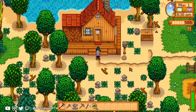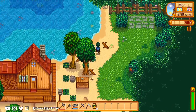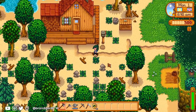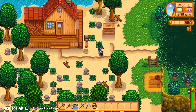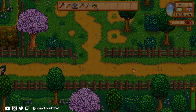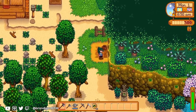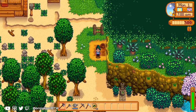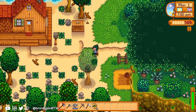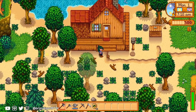Alright, here is the first look at the beach farm on the 1.5 update for Stardew Valley. It's different for sure. First thing I notice is that you have to walk through these trees to get to the bus stop — kind of incognito. We have the setup for eventually when you get a dog or cat right over here, close to your first exit. And you have a lot of sandy tiles.